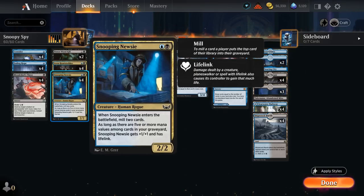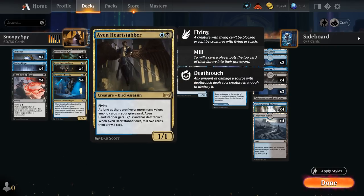We also have Snooping Newsy, which can potentially gain life — a 2/2 that mills 2 cards when it enters to enable our synergies. And if we have those 5 or more mana values, it gets +1/+1 and lifelink. And then even Heartstabber, another 2-drop, a 1/1 with flying. When it dies, we mill 2 cards and draw a card, so it replaces itself and enables our synergies.